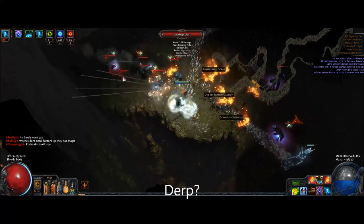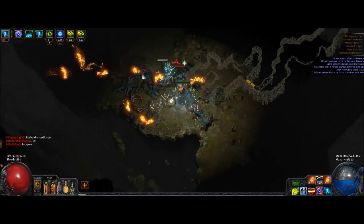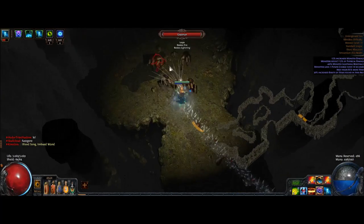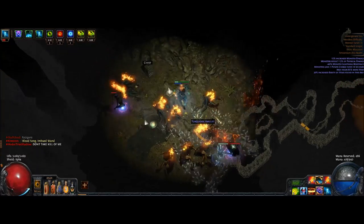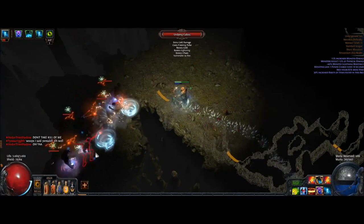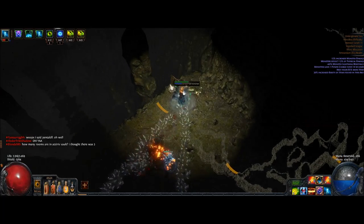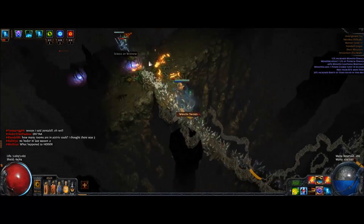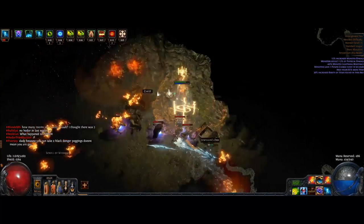Explosive Arrow is a very special skill in Path of Exile. It can only be scaled by Fire Damage, Elemental Damage, Area Damage, and Projectile Damage. Weapon Elemental Damage, Bow Damage, and Weapon Damage do not scale Explosive Arrow in any way. This also includes Critical Strike Damage and Critical Strike Chance. This kind of makes the Explosive Arrow skill hard to scale. However, with the introduction of the Slower Projectiles gem in Path of Exile Awakening and the introduction of Jewels, Explosive Arrow received a lot of new options to scale it efficiently, which basically gave birth to this setup.